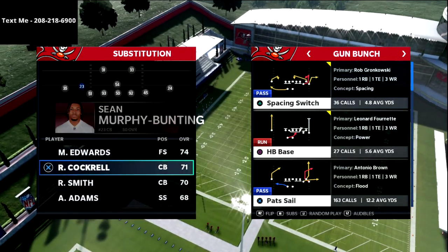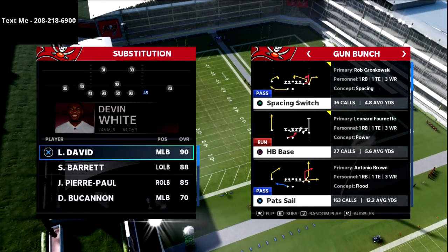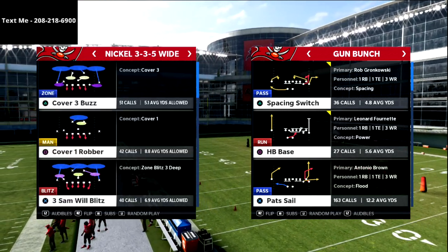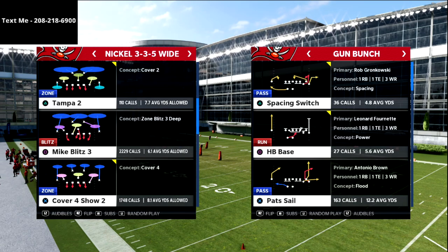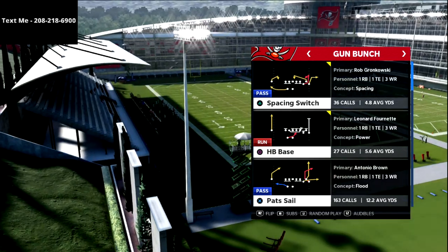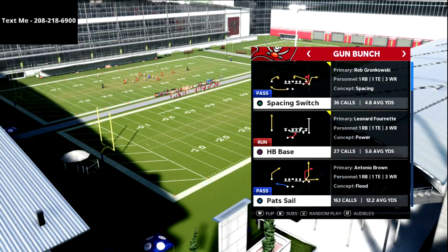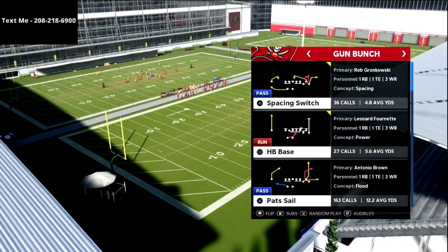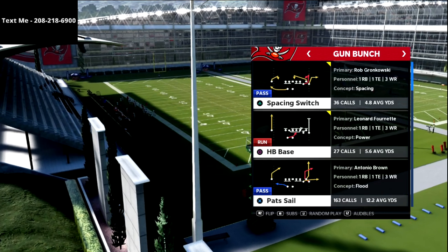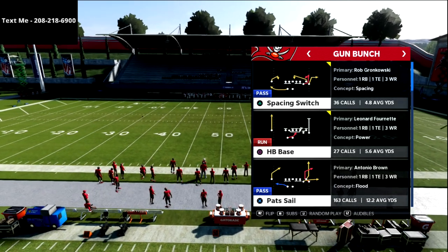As we're getting ready for Madden 22, I've been doing a ton of film study on past Maddens — Madden 19, Madden 20, all the way back to Madden 12 — to take concepts that have woven their way through the years. What you see is this evolution of offense: offenses being run in Madden 12 are still being run in Madden 21, just a little differently. The Pat Sale route has always been significant in any offense.